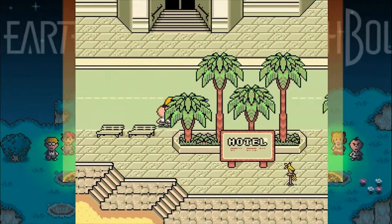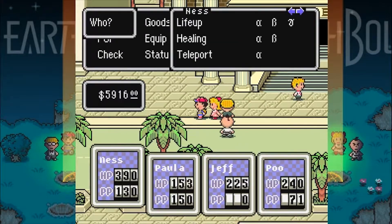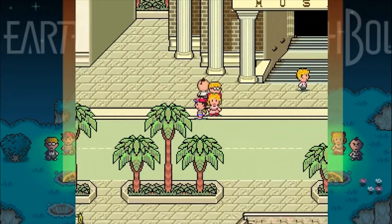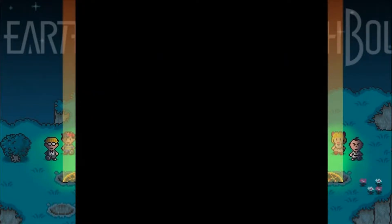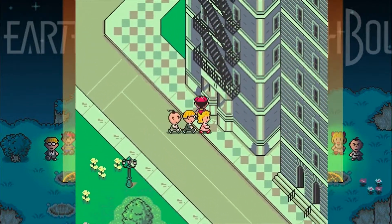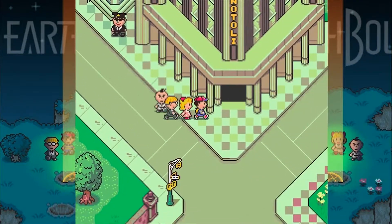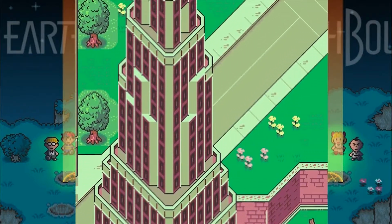I think I missed a broken item in Fourside. I know where the item is — we'll actually go pick that up, because I kind of didn't want to make any more story progress since we just did a Your Sanctuary location. It's the Fourside junk shop that I'm looking for. So we'll just wander around, see what buildings we can actually go into, and try and find this Fourside junk shop — that's where we find the broken gadget.